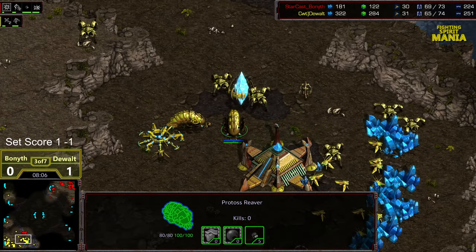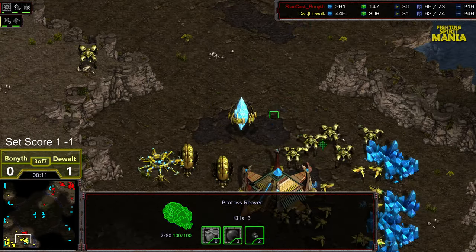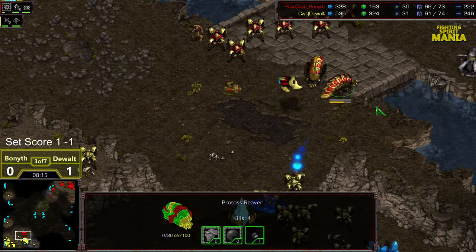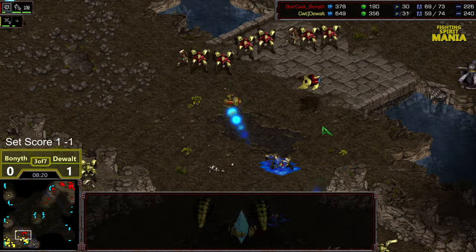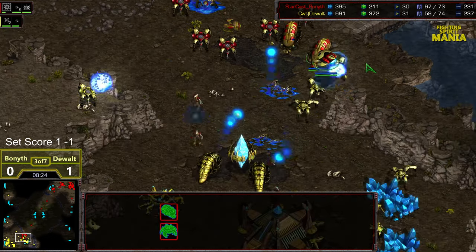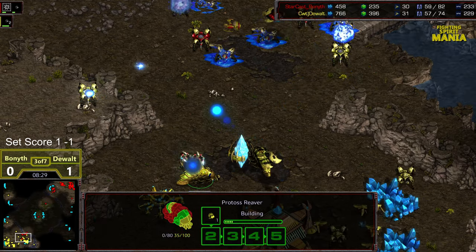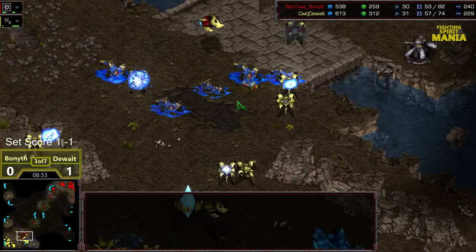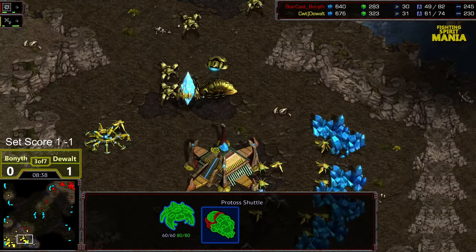That was a huge sacrifice. Dropping that pylon so he's gonna be able to scout the entire range of that attack. Natural expansion starting to filter in. No additional gateways as of yet. A shuttle being built from Dewalt — that is first priority. So he's got two Reavers on the low ground — two Reavers versus two Reavers. Without shuttle support, which is significant, if those Reavers get caught on the ground they're effectively dead. Bonneth pressing forward, getting some good shots. The shield battery helps. Reavers taking some shots — big splash hit. Bonneth getting some additional damage.